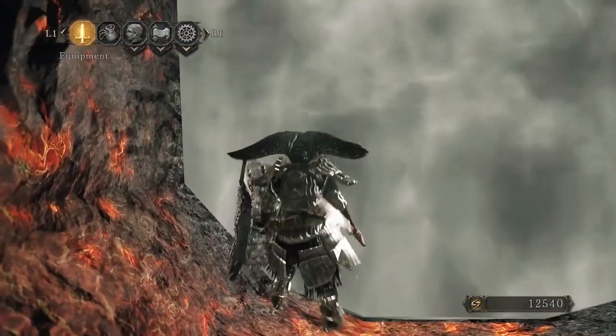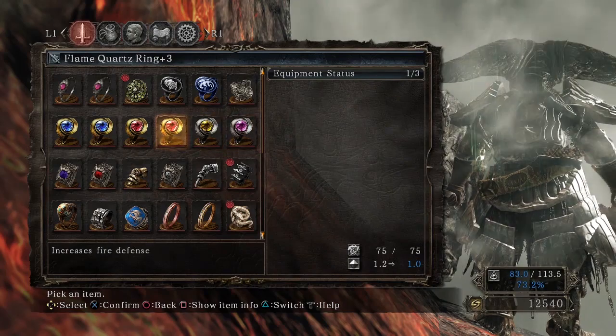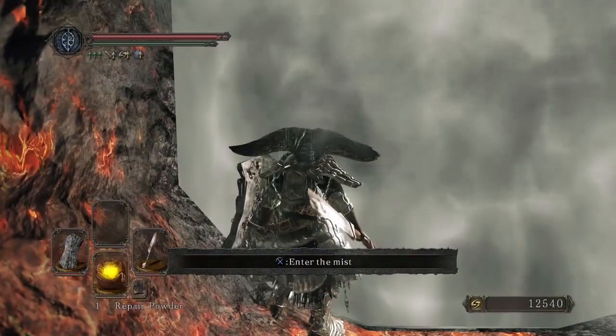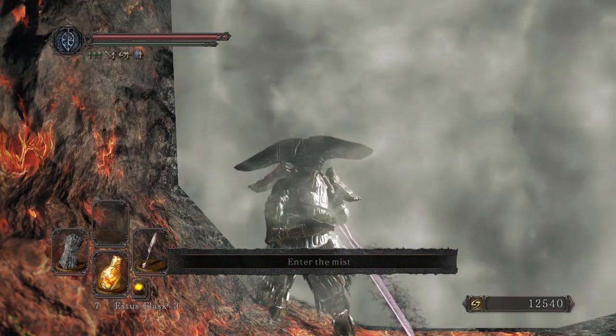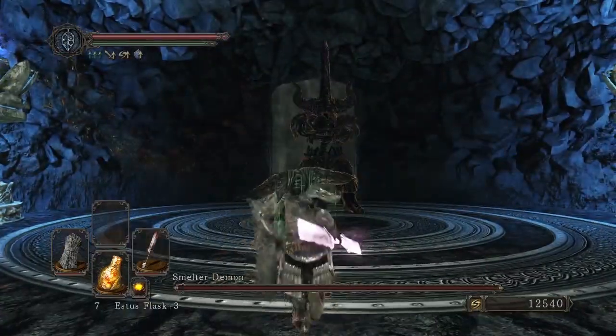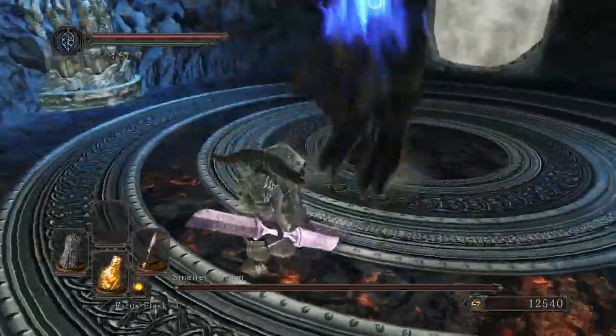Welcome back everyone to the next installment of Dark Souls 2. We're in front of a boss door, so I'm going to use the Flame Quartz Ring Plus Three and equip myself with Dark Pine Resin. It's the Smelter Demon again, but he's blue because this is in the past.